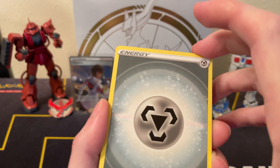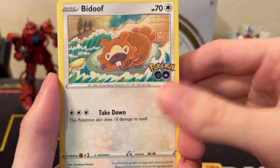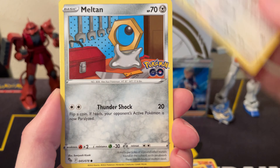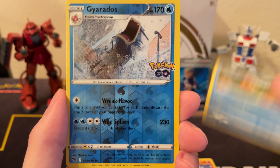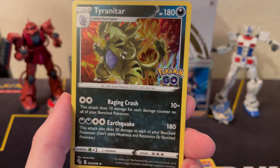Metal Energy, Incubator, Charmeleon, Rare Candy, Bidoof, nice artwork, Onix, Bi-Barrel, Meltan, Magikarp, reverse Scizor rare — I like this artwork — and a Tyranitar holo.